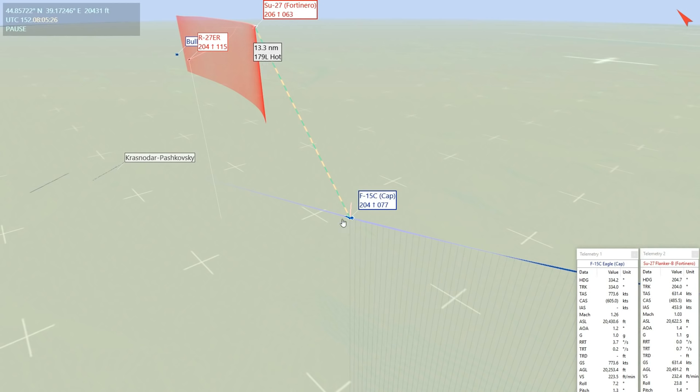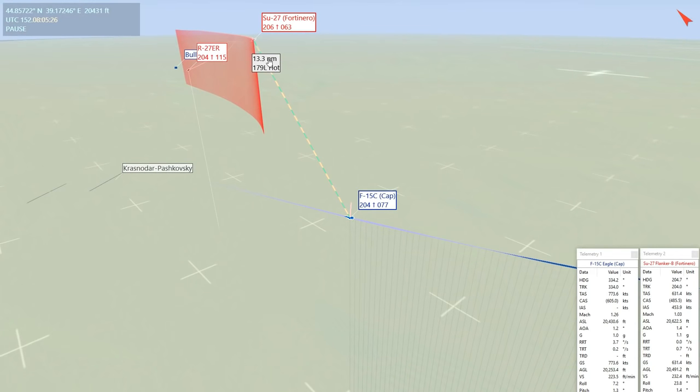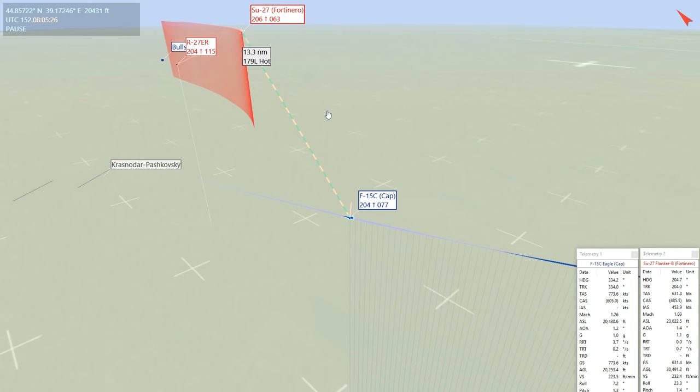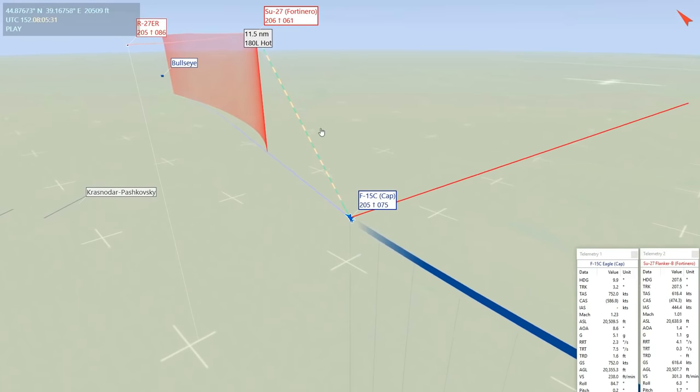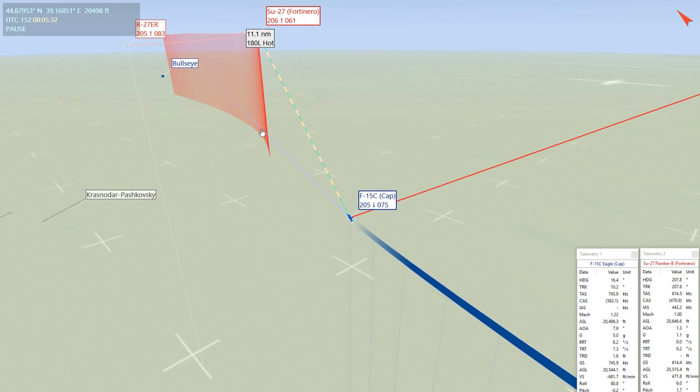The next thing is a hard bank to the right and a hard 9G pull to get a firing solution on the hostile. Another good thing to note: the hostile has reduced their velocity - that's a mistake - whereas we've kept ours. We're still on gate power. Now the hard right crank. The idea is that our nose vector - the blue line - wants to be on the target or close to it at 10 miles. It's choreography; you've got to get it right. These distances are non-negotiable at these altitudes - pre-calculated. You always stick to them.